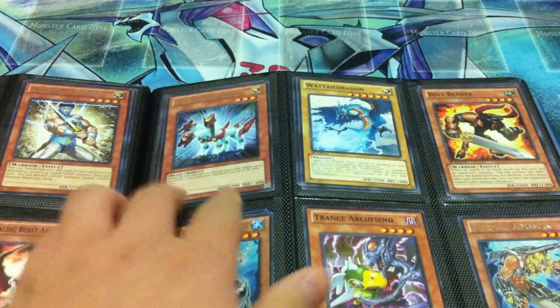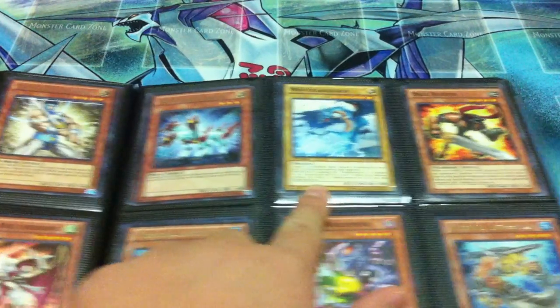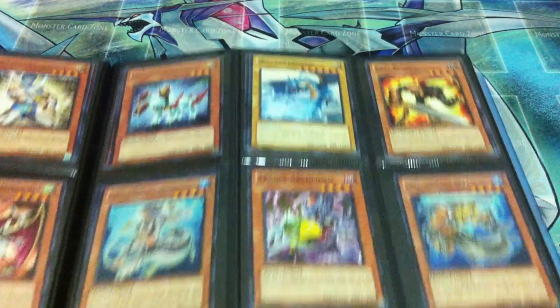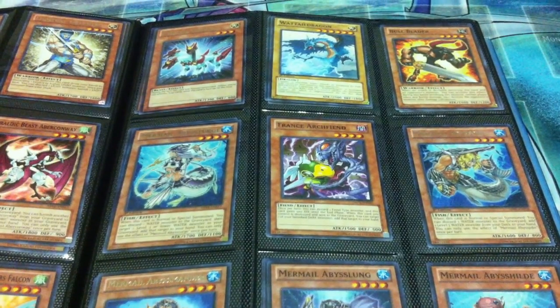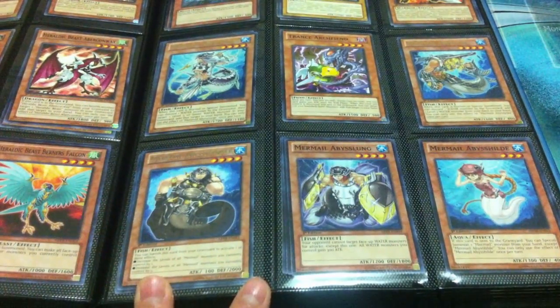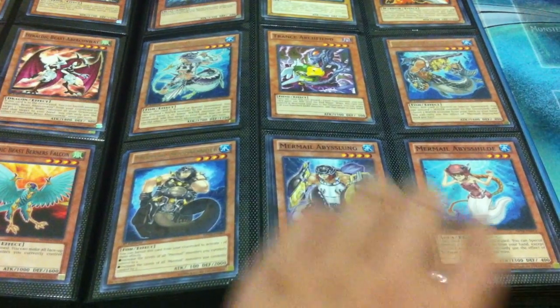Over here I have a playset of Photon Cerberus, playset of Watt Tail Dragon, and a playset of Bull Blader. Two Abyss Tusks, one Trance, one Abyss Pike, two Abyss Manders, a playset of Abyss Lung, and a playset of Abyss Hilt.